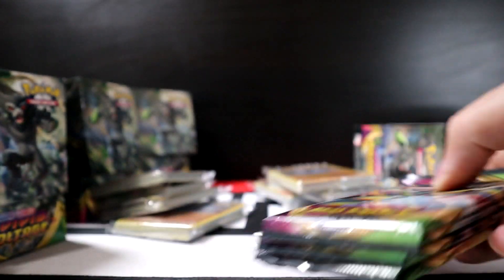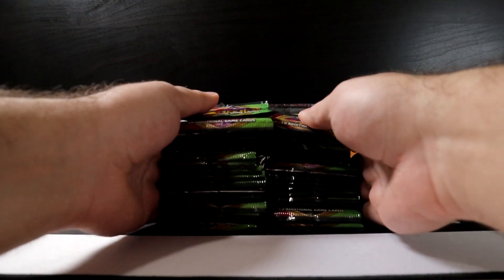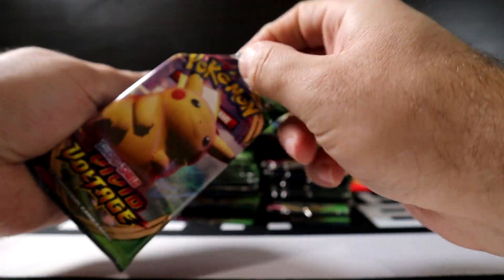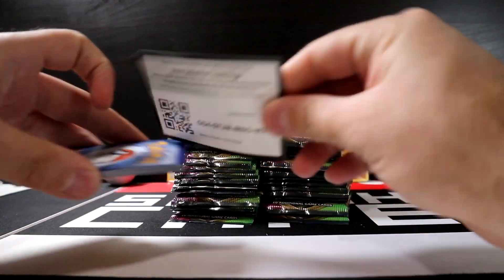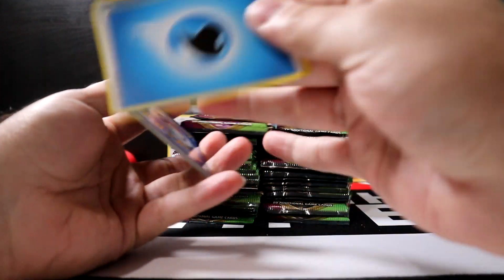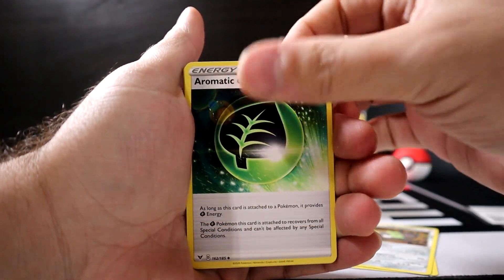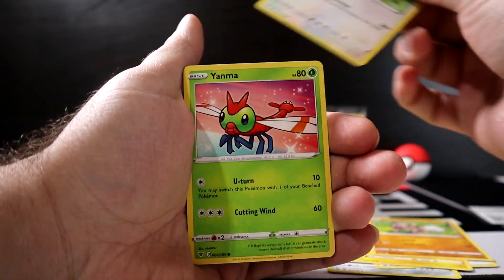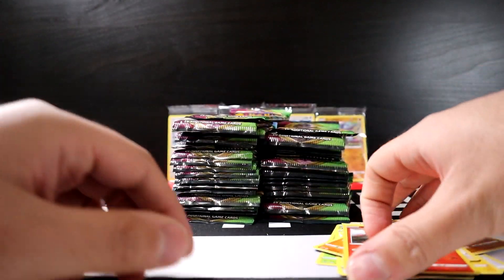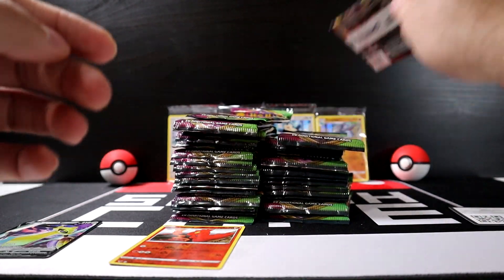Let's get all these packs out and start opening them. The goal is to pull the secret rare Fat Pikachu — we'll see if we're lucky. First pack pulls: Delmise, Stunfisk, energy, Voltorb, Rockruff, Taylo, Yanma, Whooper, Slugma, and the most common card in the set. Off to a good start.